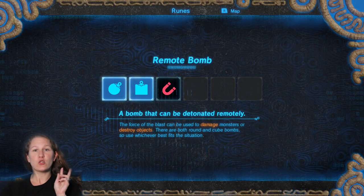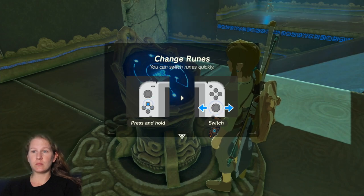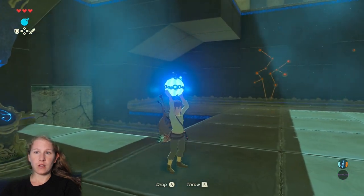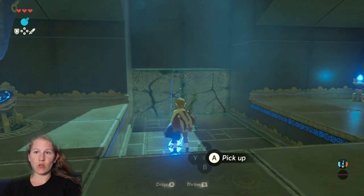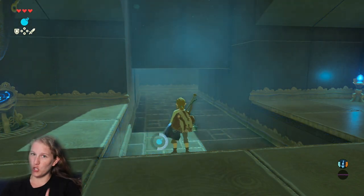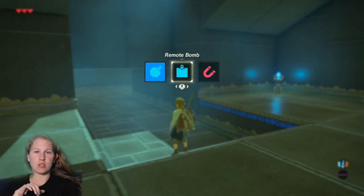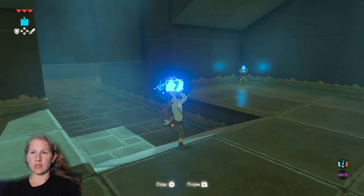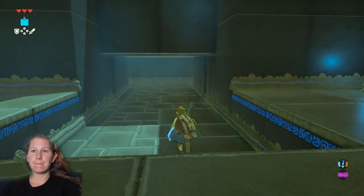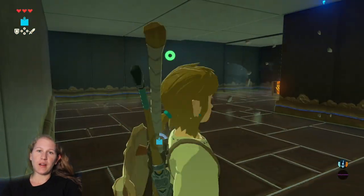We've got Remote Bombs now. There are two types: round and square. Round ones roll, square ones do not. Press L to bring up the rune, then press A to drop it — the round one will roll — or press R to throw it. Press L to detonate. Make sure you are far enough back because you can take damage from these. By pressing up you can swap between the round and square types, just like swapping weapons. If you don't want to detonate it, pick it back up and press B to put it away.